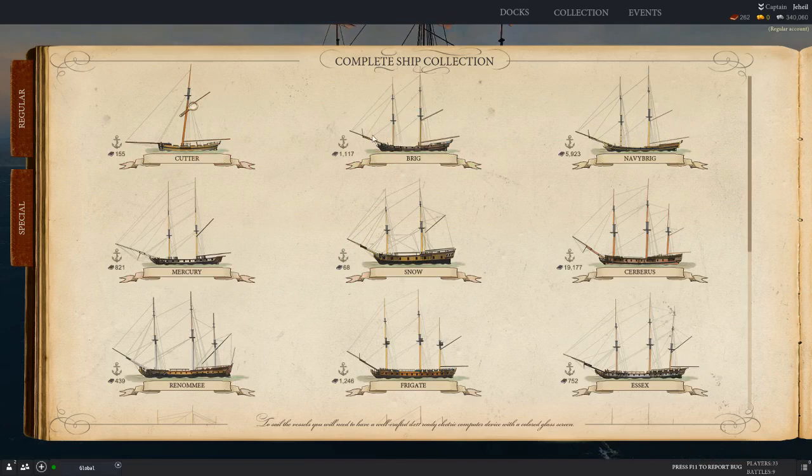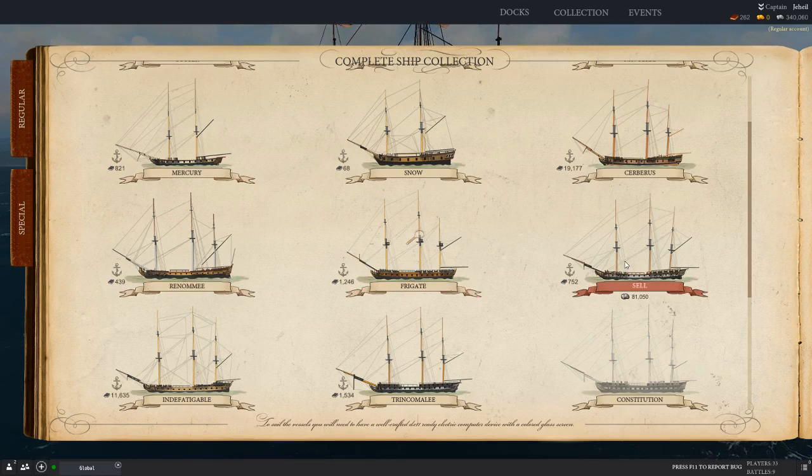Anyway, back to the regular ships. We went through the Cutter, the Brig, the Navy Brig, the Mercury, the Snow, and the Cerberus, and we noted that the Navy Brig and the Cerberus are the gods of those lines — tanks pound for pound. So today we're going to look at the next four ships: the Renome, the Frigate, the Essex, and the Indefatigable.